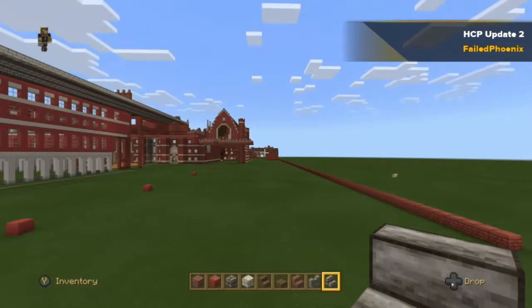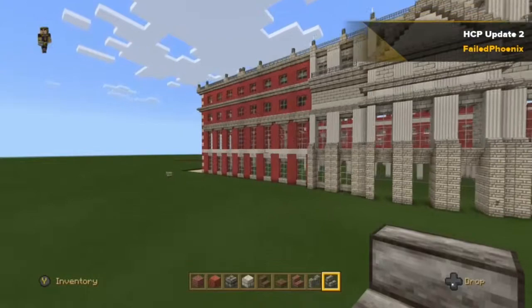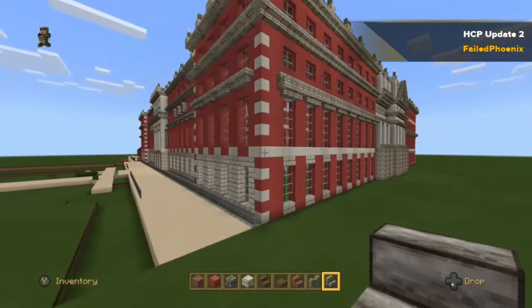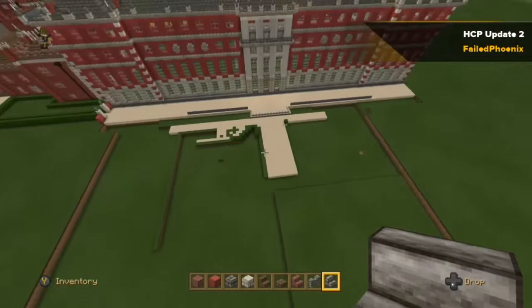Here we are looking at what I believe is the east side of the palace — that's the east side in front of you. The front of the palace, the Tudor section, is actually from the west side — I don't want to get that wrong. Now we are on what I believe is the south side, and I've started to work on the gardens, which are quite difficult to do, especially as the gardens have a lot of curls.